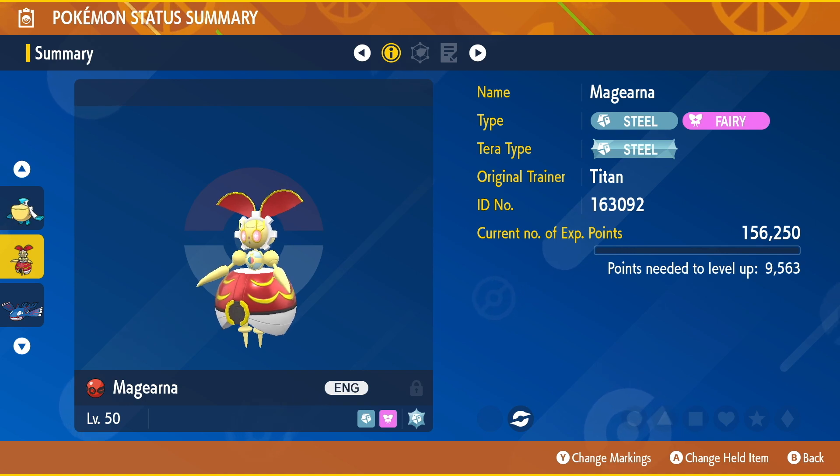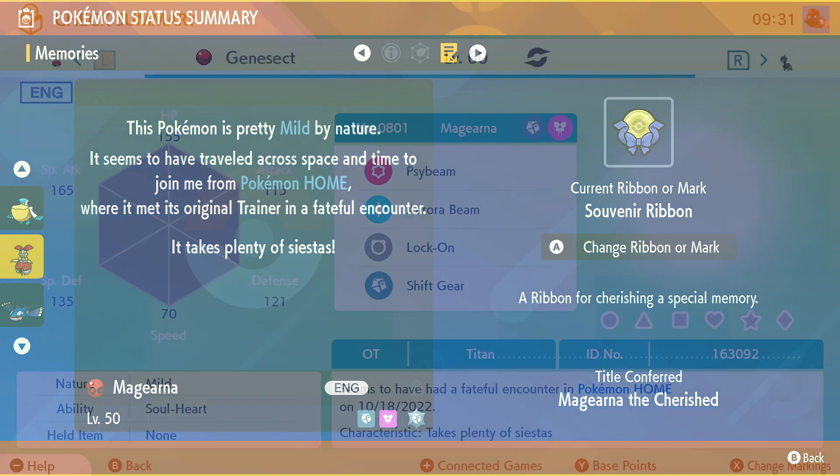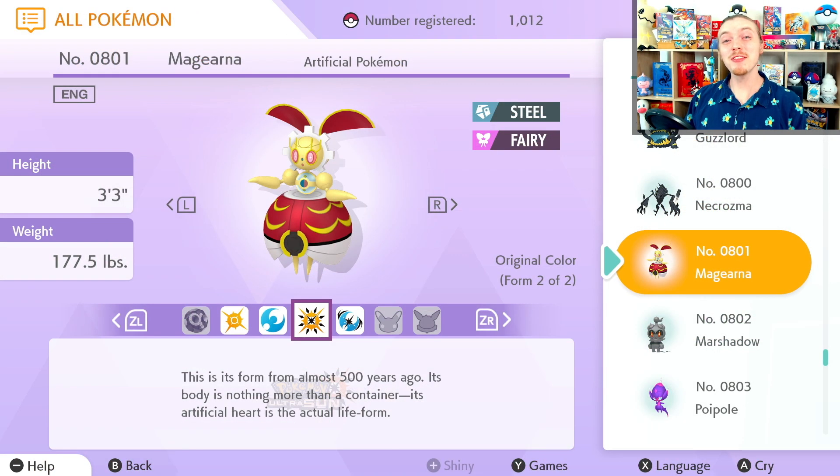First things first, some crucial info for any fellow Pokemon Master out there trying to complete the full Pokedex in Home to acquire the exclusive Magearna gift Pokemon. Recall that the only way to get this special form Magearna is to complete the entire Pokedex in Pokemon Home.